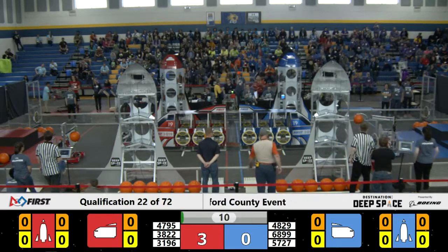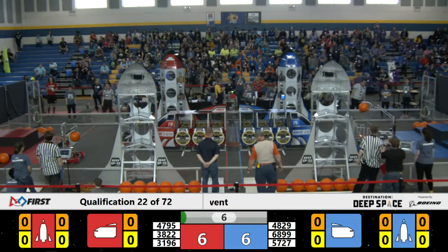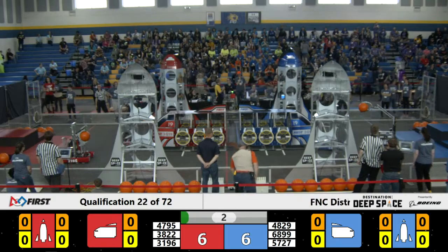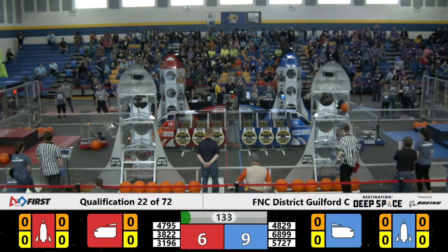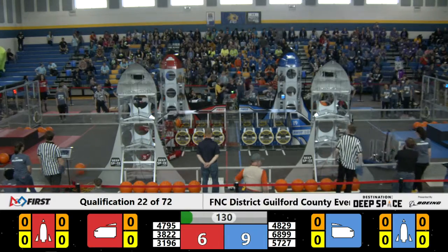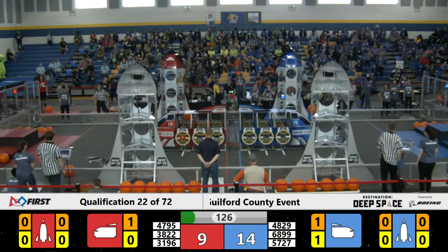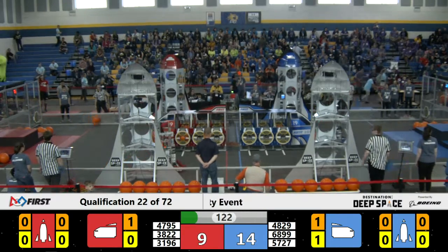We've got both Red Alliance bots and both Blue Alliance bots making it across the half line. 4795 tries to secure a hatch panel to the Blue Alliance cargo ship but doesn't quite make it. 4829 also tries to secure a hatch panel as the sandstorm passes. It looks like it's secure. 6899 heads towards the Blue Alliance cargo ship with a piece of cargo, but it bounces out.